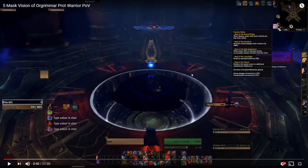Hey everyone, Tactics here, bringing you guys another 5-mask guide, this time for the Horrific Vision of Orgrimmar. With Shadowlands quickly approaching, I just wanted to put this video out there and hopefully help those of you still trying to get the feat of strength before the new expansion arrives. If you want some general tips and tricks for running 5-mask visions, please check out the first couple minutes of my Stormwind guide which I'll link below, because the tips are exactly the same for both Stormwind and Orgrimmar and I don't want to get too repetitive.